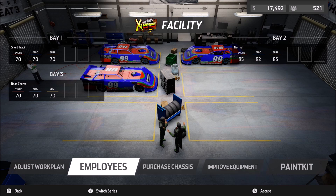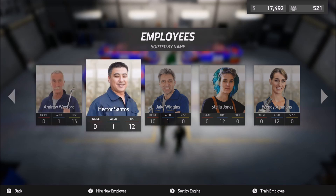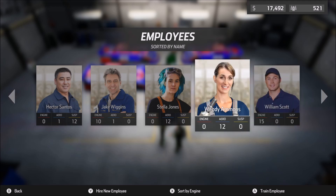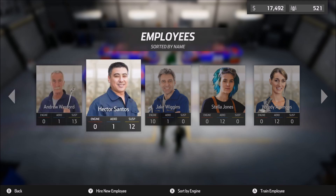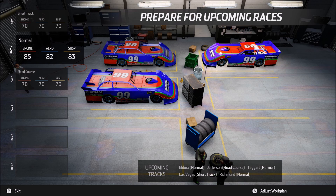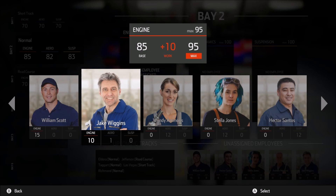That will get us up to $95,000, $100,000 and $100,000 on our maximums. Let's take a look at our employees — we've got 12 and 13 here, that's perfect. We'll do a little bit more training with them. Engine is perfect right now, and doing quite nicely on our aero as well.